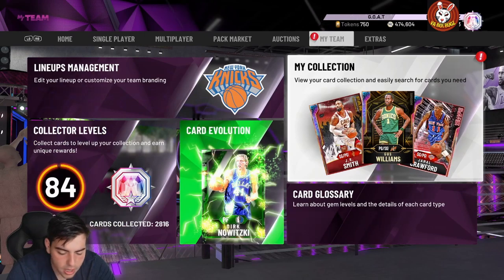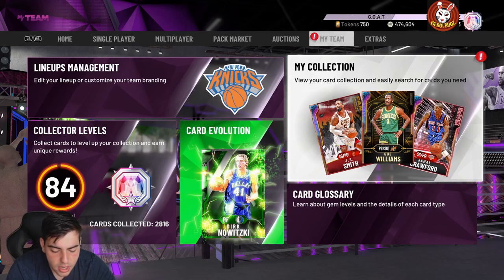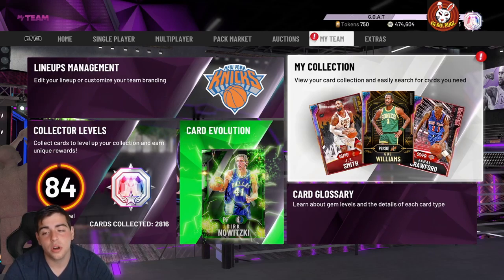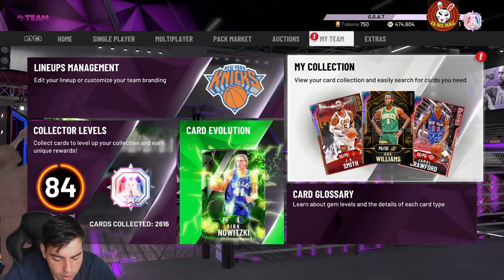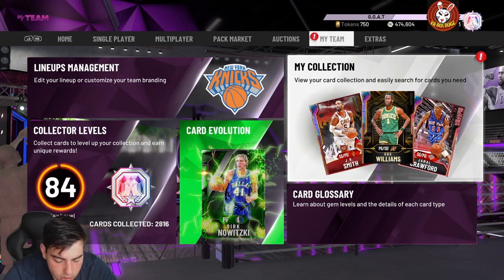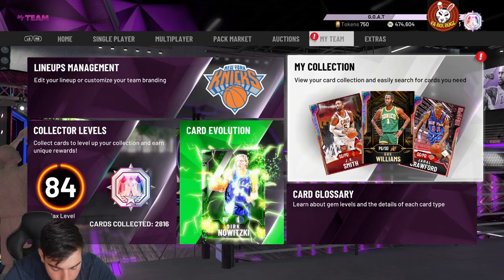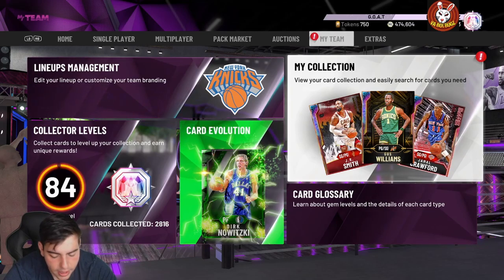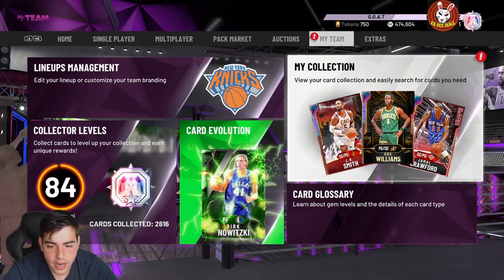The next card is Wally Szczerbiak — small forward/shooting guard at 6'7". He's always good in 2K. He has 96 speed, 92 three-point shot, 92 mid-range, 92 driving layup, 90 driving dunk, 88 speed, 88 speed with ball — pretty terrible — 89 perimeter defense, 83 steal, and 80 rebounding. He has 32 hall-of-fame badges including quick draw, range extender, hall-of-fame clamps, and hall-of-fame interceptor. The 90 defense with an 89 steal is absolutely terrible — I will not be buying that card.